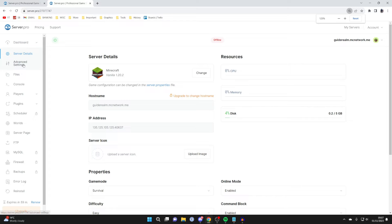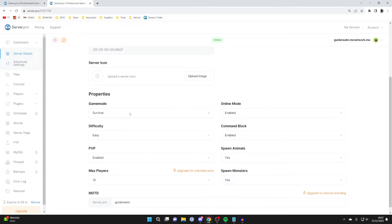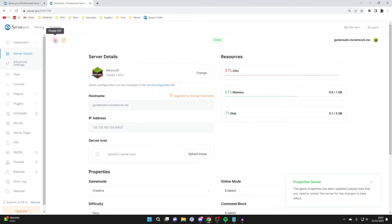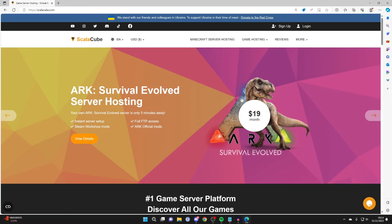On the server dashboard, you've got a ton of options on the left: advanced settings, files, console, players, plugins, worlds, and more. Scrolling down on the server details page you can choose your game mode — I'll set it to creative — and save changes. Press the power button in the top left to start the server. Then copy the hostname or IP address, open Minecraft, paste the IP, press join server, and you're in.